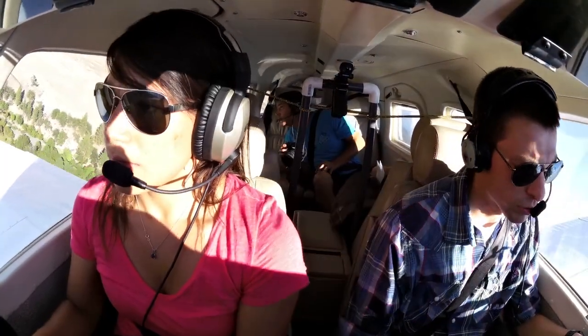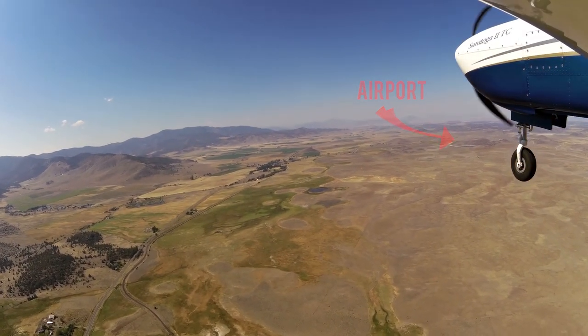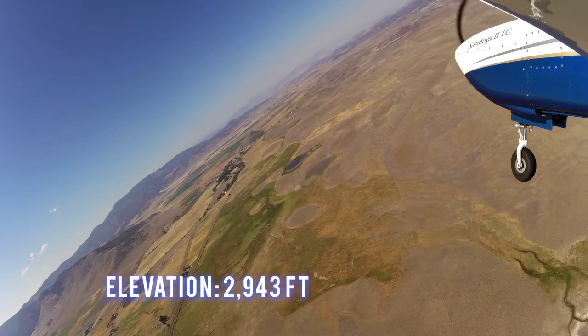Weed traffic, Cessna 105 Hotel, departing out to the northwest. The traffic pattern altitude is 1,000 feet AGL and the airport elevation is 2,943 feet.